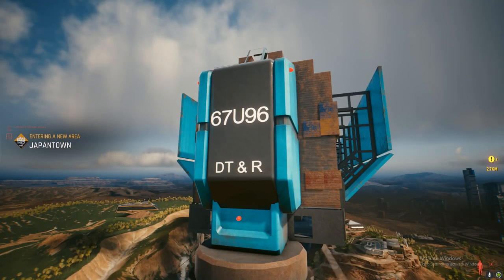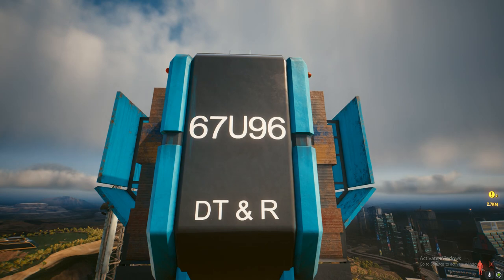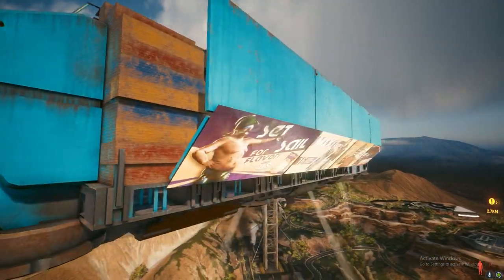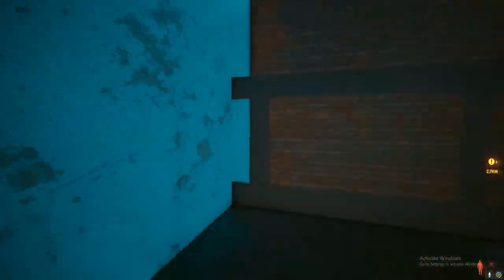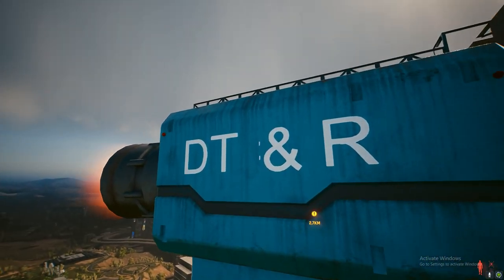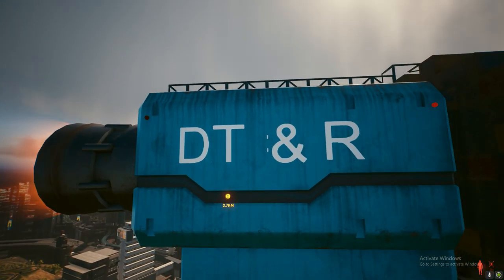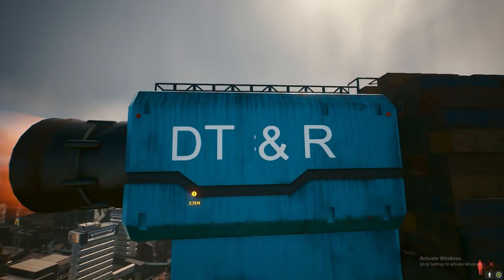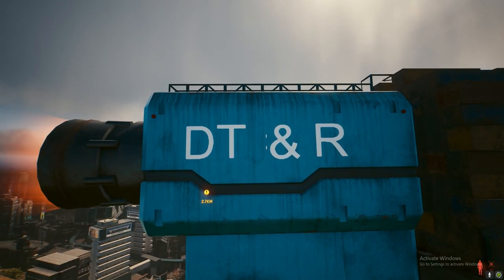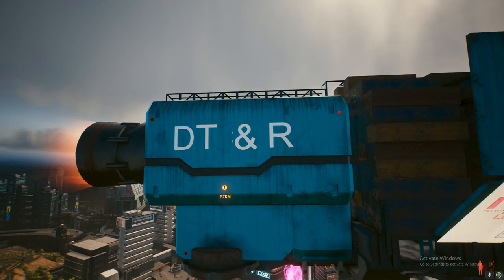One thing which I don't really understand still to this day is this. I don't really know what this means — 67U96DTR. I don't know if this means something. Also, while I'm here, on the other side where it says D, T, and R, it almost looks like there's supposed to be another letter here — like it's been cut off. Maybe like a number or an E, or a W maybe. I don't know. Stop holding me accountable.